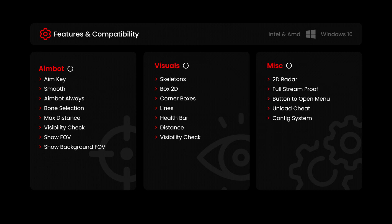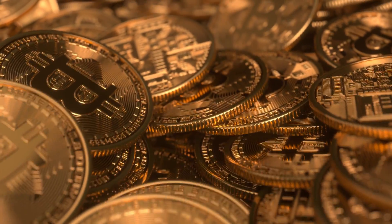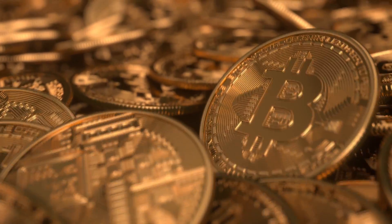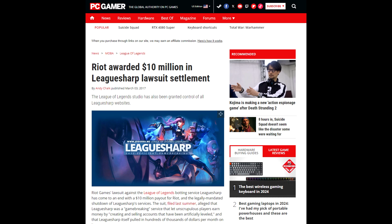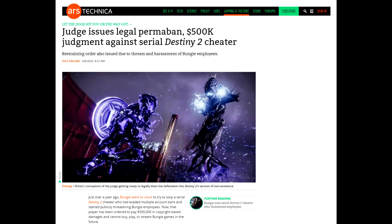I spoke with a Valorant cheat developer for a software called Unnamed, and they said they've had over 5,000 people use their cheat within two months. Their prices are about $550 for a lifetime membership, and their weekly access tier is $30 a week. Even just at the weekly tier, they're making about $150,000 a month. Obviously they accept this through cryptocurrency, as making cheats is actually illegal. Riot Games sued a League of Legends cheat developer known as League Sharp for $10 million in 2016. In 2023, Bungie sued a hacker for $500,000 for cheating in their game, and was ordered by the judge that they cannot play Bungie titles ever.